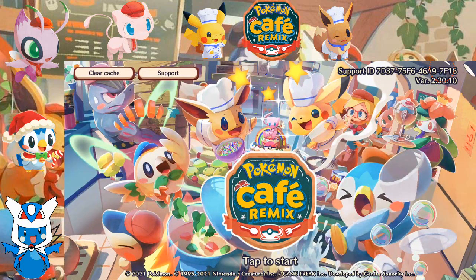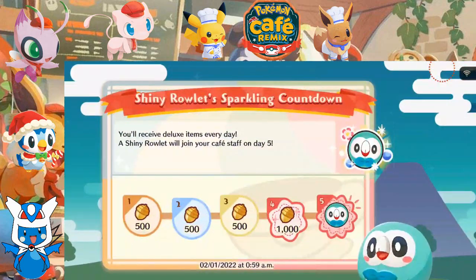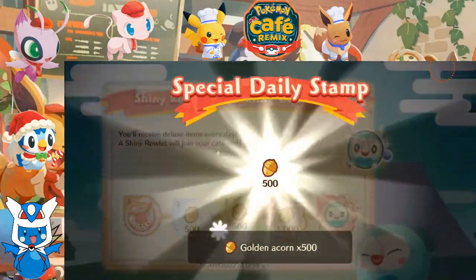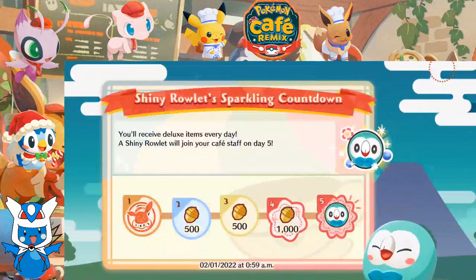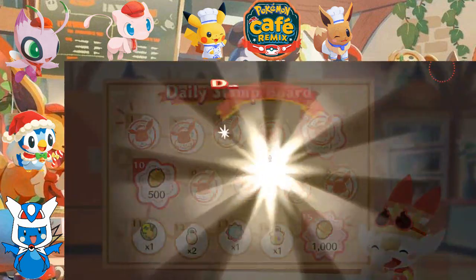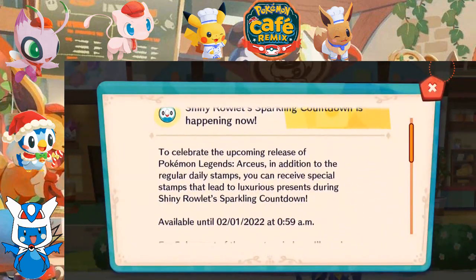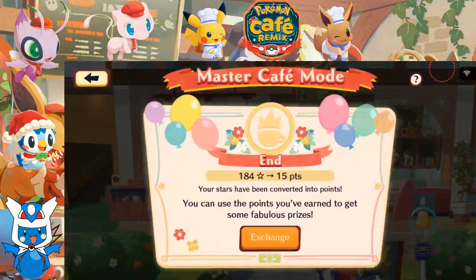Welcome back to Let's Play Pokémon Café ReMix. Let's get this started. So it looks like we got a new countdown here — Shiny Rowlet's Sparkling Countdown. On day five, we receive a Shiny Rowlet. Squirbunny is going to give us some hearty tarts, medium. To celebrate Legends Arceus coming soon, there is a Shiny Rowlet event — that's kind of cool.